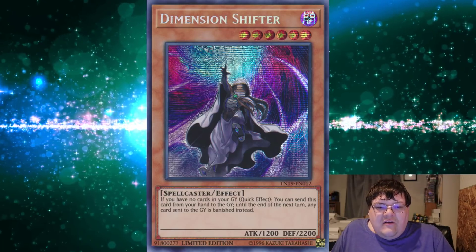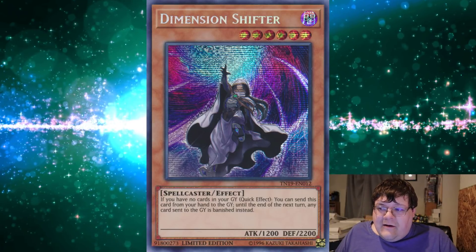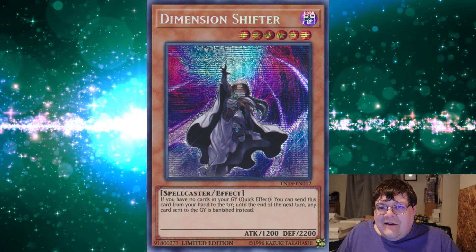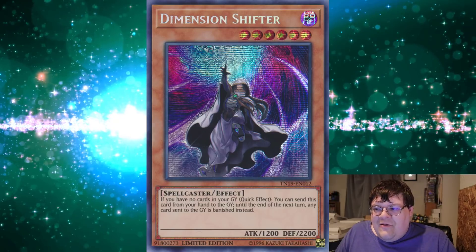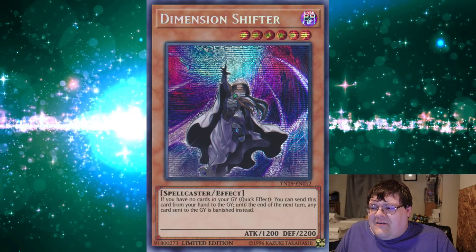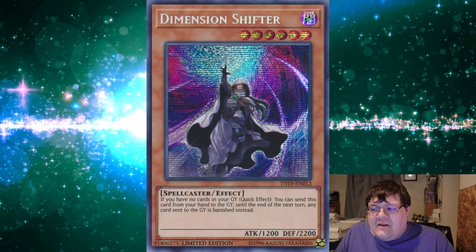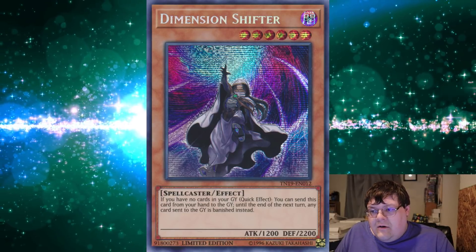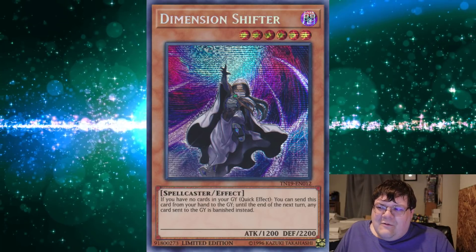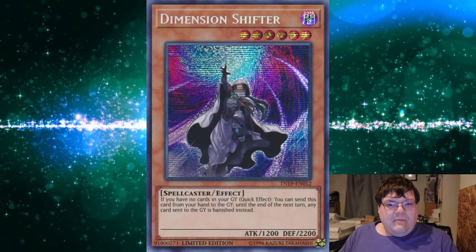You get so many free wins with this card in today's metagame. Even against Infernoble Knight, they can't really hand loop you. Against Virtual World, you cut off their searcher and their level modification, so they have to make a subpar board. In the mirror for Zoo it's okay. Against Eldlich, you shut off their spells and traps going into the graveyard for two turns, which is punishing — but they're usually going to have Scarlet and the Conquistador anyway.